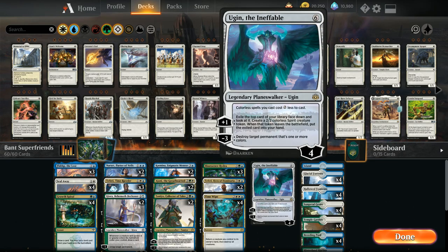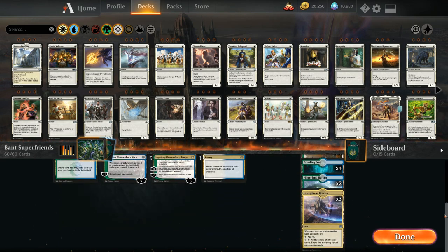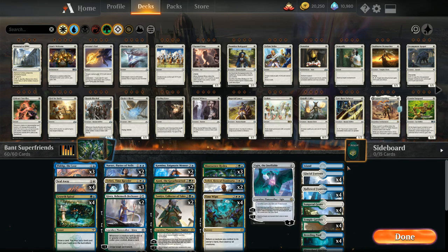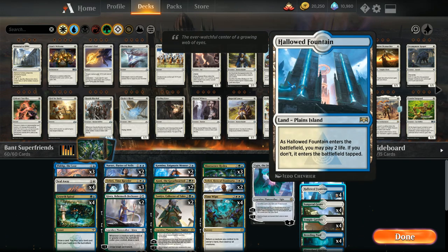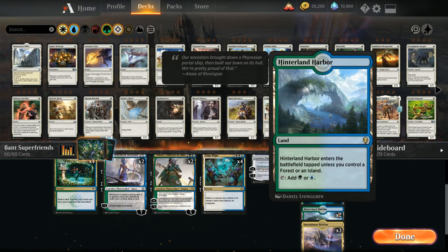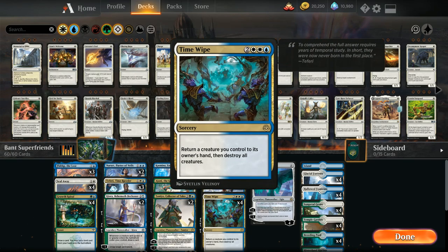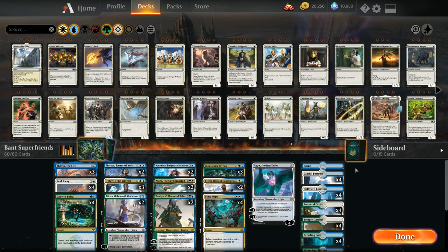Finally we've got one copy of Ugin, providing board presence and card advantage with the plus one, and the minus three removes any colored permanent. It can't deal with lands, artifacts, or opposing Ugins, but handles almost everything else. For our mana base we have three copies of Interplanar Beacon, which gains life when we play Planeswalkers and fixes mana. We run one basic land in case of Field of Ruin or Assassin's Trophy, plus dual lands — Glacial Fortress, Hallowed Fountain, Sunpetal Grove, Temple Garden, Breeding Pool, and two Hinterland Harbor. Mana requirements are strict needing blue and green early and double white for Time Wipe.